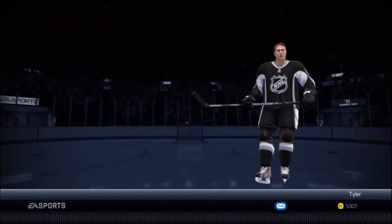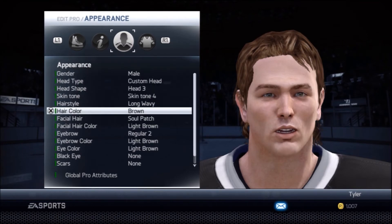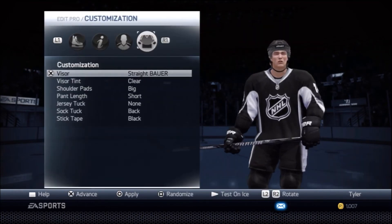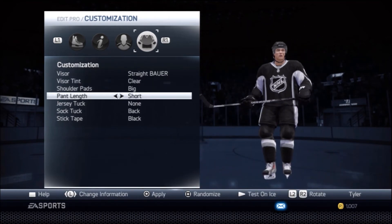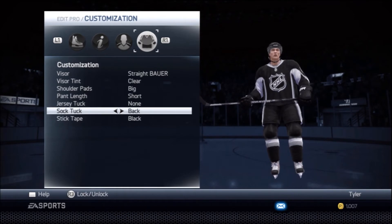It's just as close as I could get it to his look. This is probably as good as I could get him to looking like actual TJ Oshie, but it's pretty close. For customization, he has a visor, a straight Bauer, clear, big shoulder pads, short pant length, no jersey tuck, back sock tuck, and black stick tape.